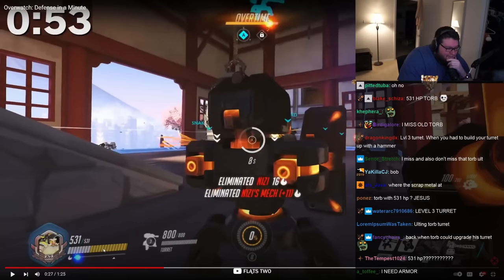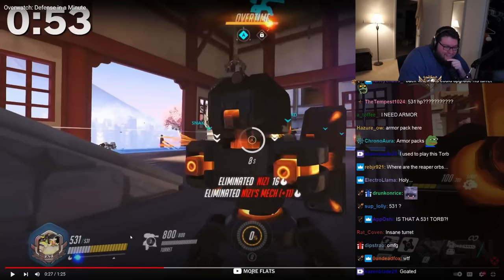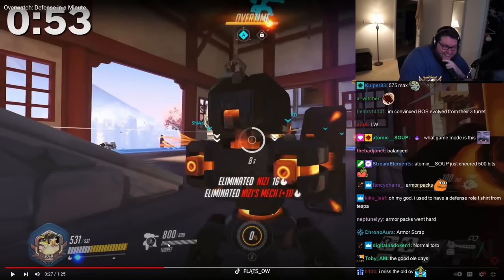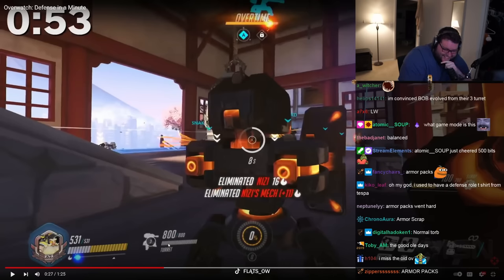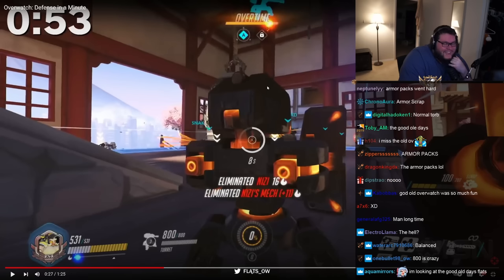Did you notice the health bar on Torb in the bottom left, where Torb has 531 HP? And the turret has 800? And the game mode, actually. Good point. What game mode is this?